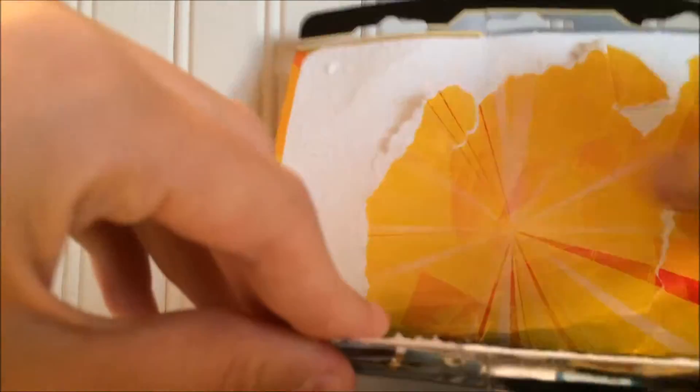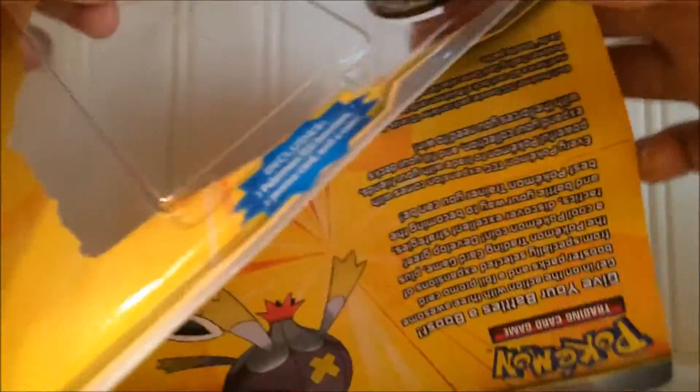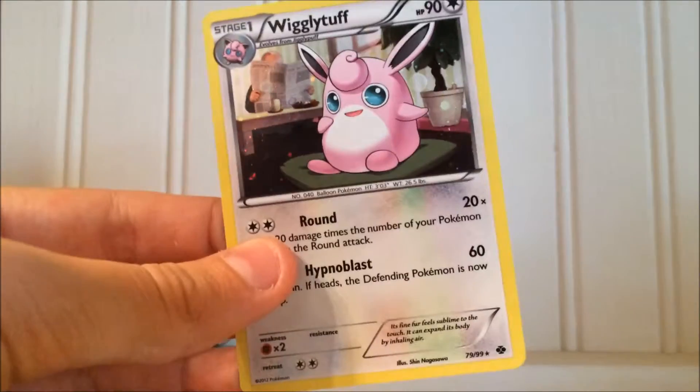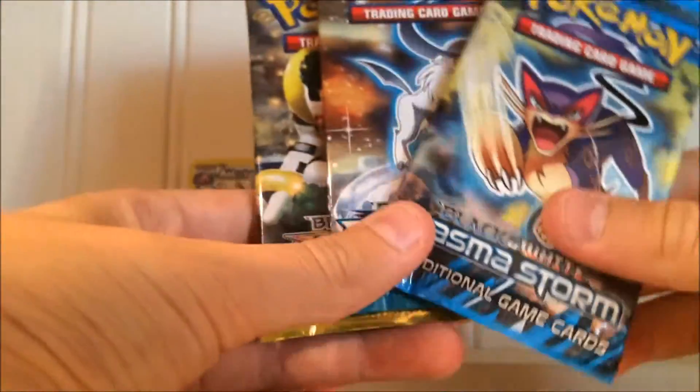Let's see if I can actually open this. We got Destinies, Plasma Freeze, Plasma Storm — Wigglytuff and a Pikachu coin that we put in every single package. We got our Pikachu coin here that we get in every single package. We got our Wigglytuff promo — it's actually from Next Destinies. We got our three packs: Next Destinies, Plasma Freeze, and Plasma Storm.